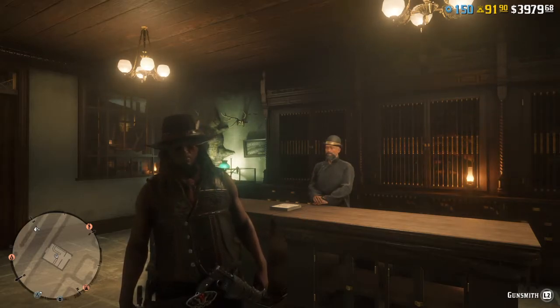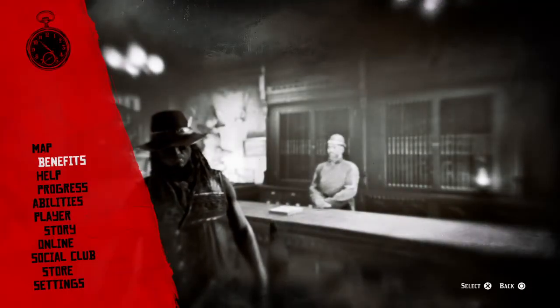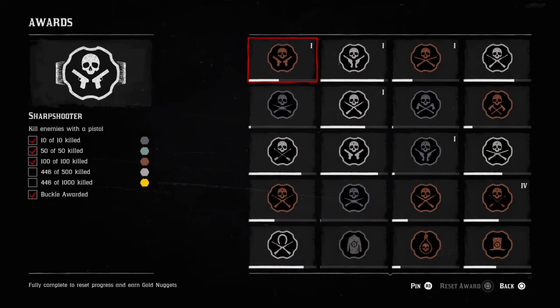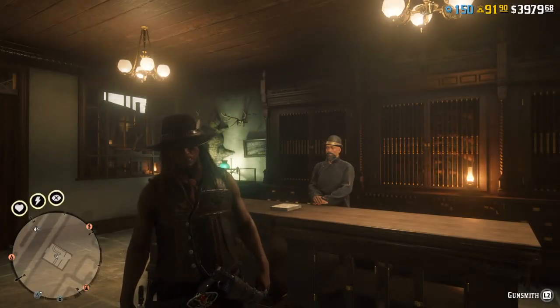If you're a hardcore player like me, you like to switch up and use as many weapons as possible. If you go into your progress and check your awards, scroll on over to Sharpshooter - you'll see that the first two categories are kills with an enemy with a pistol and kills with an enemy with a revolver. I'm slightly ahead on the revolver than the pistol, but I'm using dual Mausers right now to try to catch up. Those are pretty good awards to keep working on.